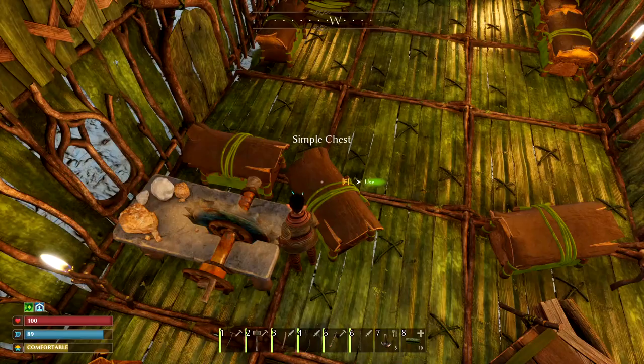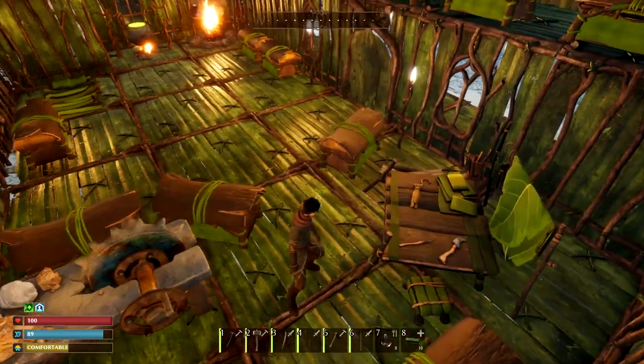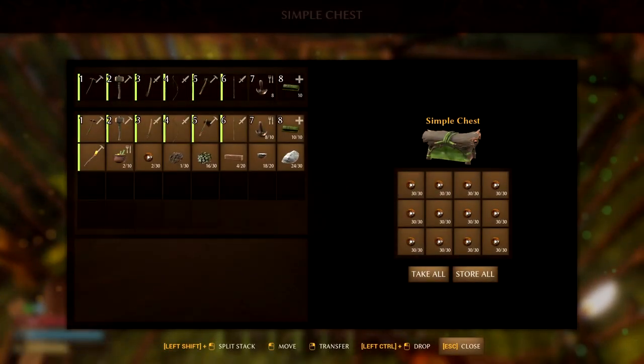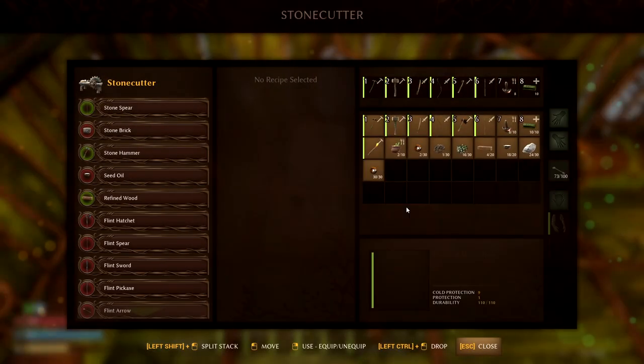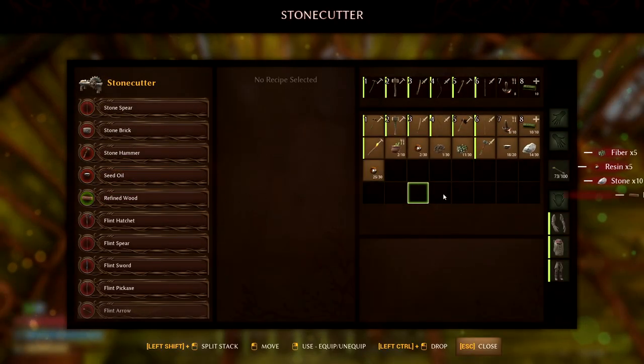That's easy to get. I got some stone right here, and I should have some resin. Resin's over here — resin right there. There we go. Back to the workbench. Stone hammer. There it is.